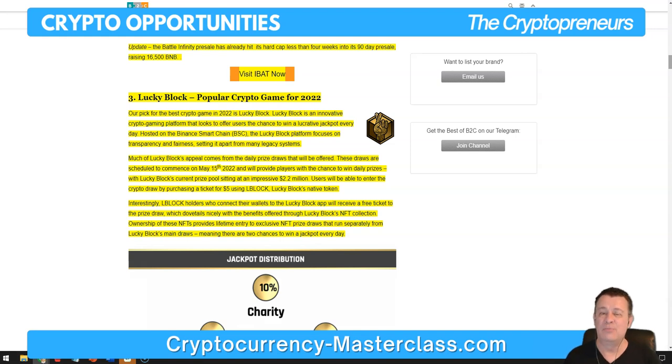The number three game is called Lucky Block, a popular crypto game for 2022. Lucky Block is an innovative crypto gaming platform that offers users the chance to win a lucrative jackpot every day. Hosted on the Binance smart chain, the Lucky Block platform focuses on transparency and fairness, setting it apart from many legacy systems. The daily prize draws commenced on May 15, 2022, with Lucky Block's current prize pool sitting at an impressive $2.2 million.